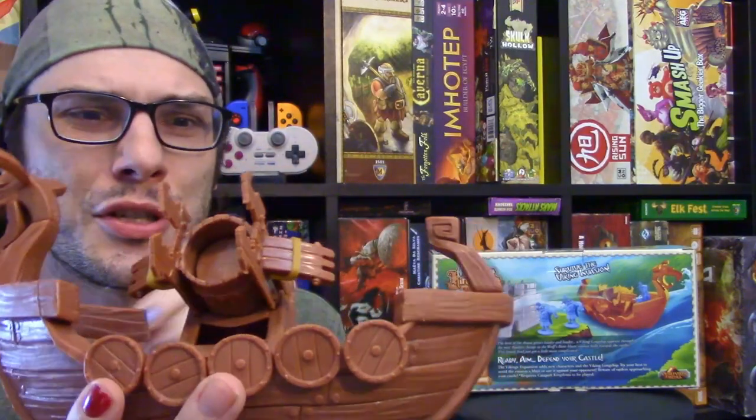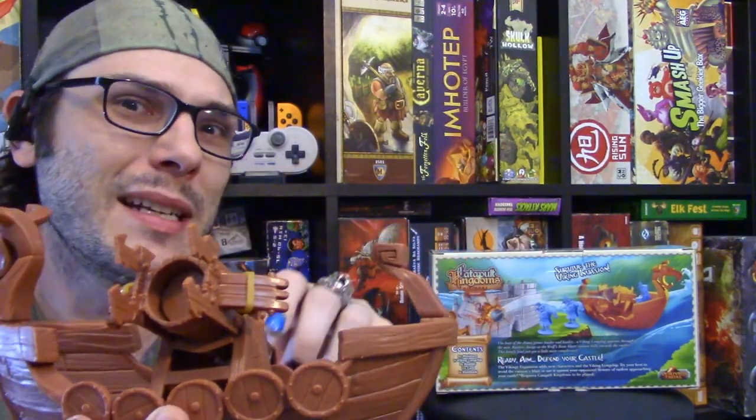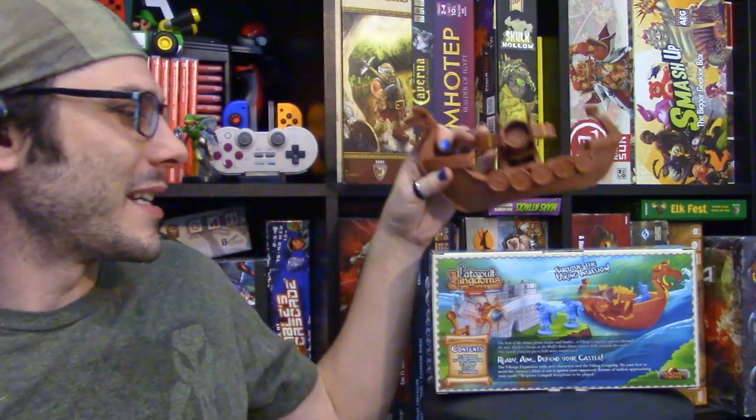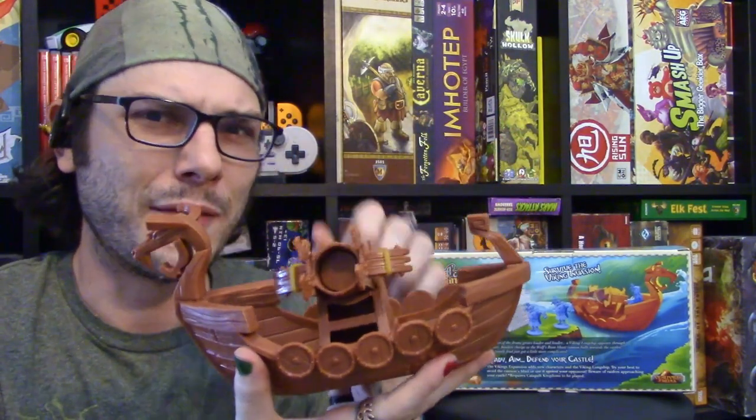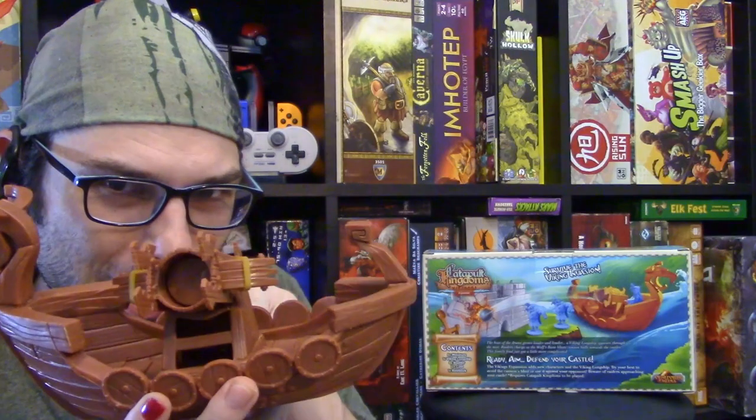Look at this boat — it shoots boulders, hives, and it also makes boulders in many different sizes. This is the Viking boat expansion. It brings in Viking miniatures that are raiding both players, and if they get to your castle, well it's all over for you. So it's a different mechanism to the game that you have to worry about. Not only do you have to watch out for your opponent destroying your castle, you have to worry about those stubborn Vikings — if they touch any part of your castle, game over. Though if you're able to beat the Vikings, you can control their ship and shoot it at your opponent.